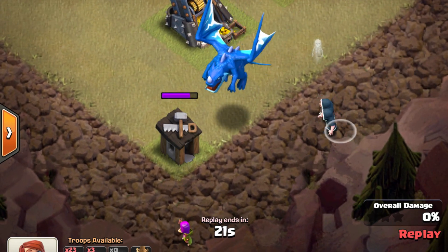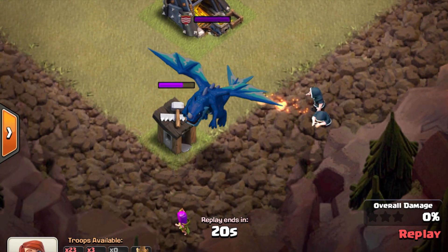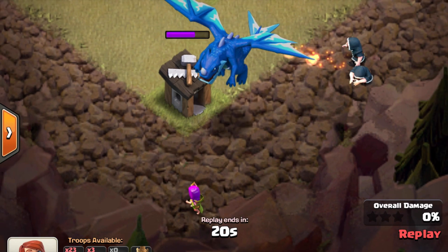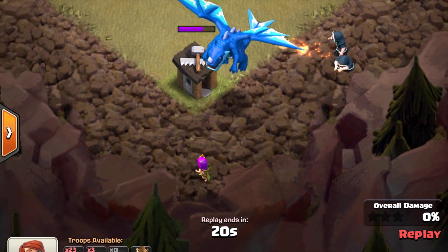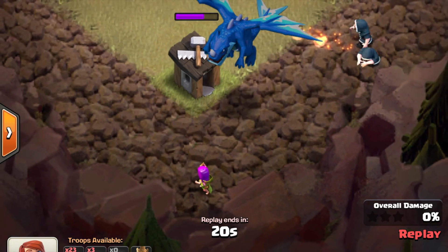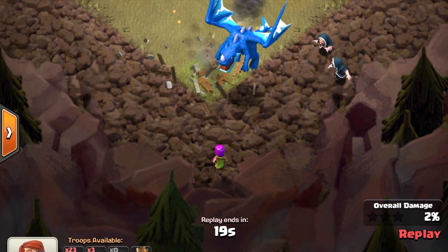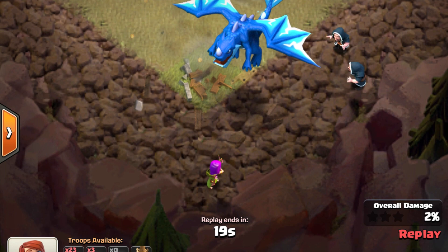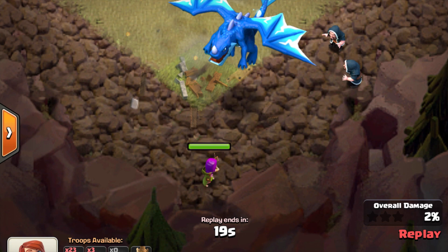Once the shadow is exposed, I'm going to drop the wizards so that the closest thing to them is the shadow under that electro dragon. I don't want to drop them when the electro dragon stops - I want to make sure the wizards have a little bit of distance between them and the dragon. You'll see why soon. Next step: zoom in and watch this archer very carefully.